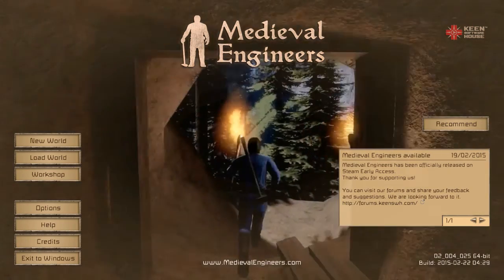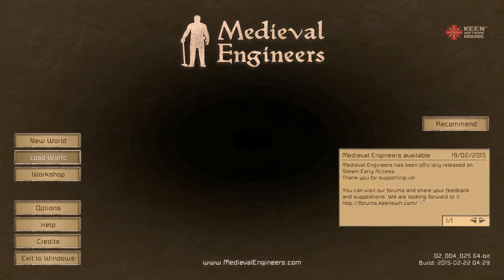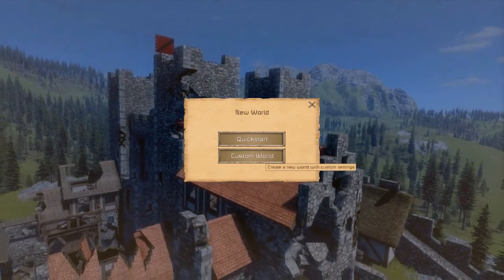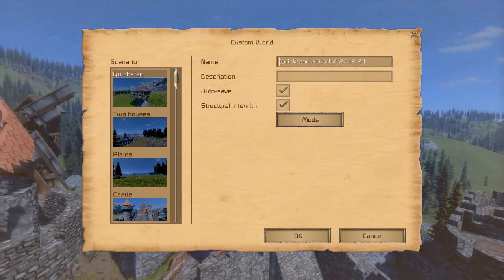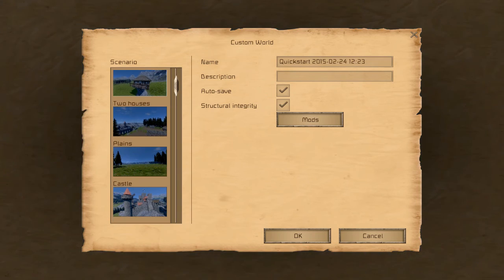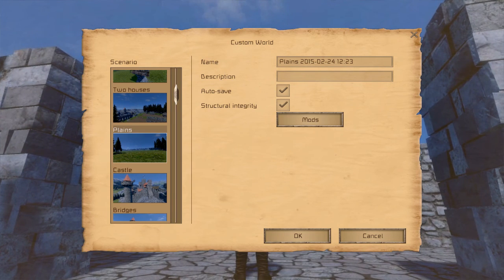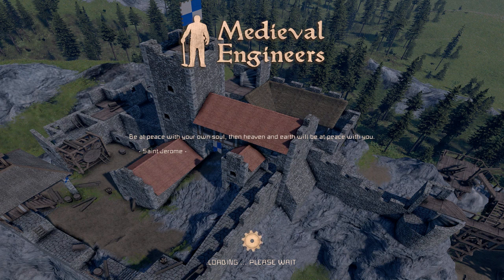It looks pretty cool so far - I've only played a little bit. Let's get into making a new world. You have the option of quick start or custom world. I'm going to do custom world because in quick start they have a little house already in there and I don't want that. I'm going to go with the plains here that doesn't have any structures in it. One thing to note: you have structural integrity, which you can turn off. That means you can't put too much weight in a certain area - you actually have to think about how structures are made and created.